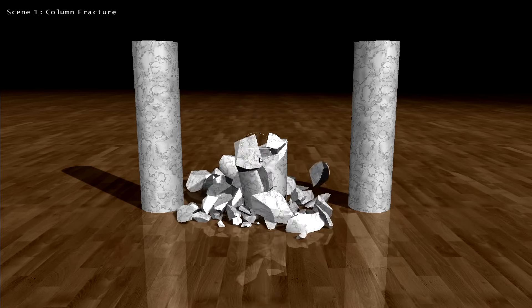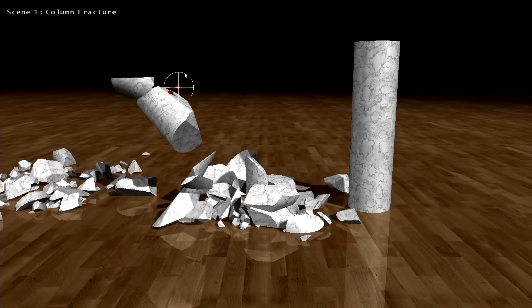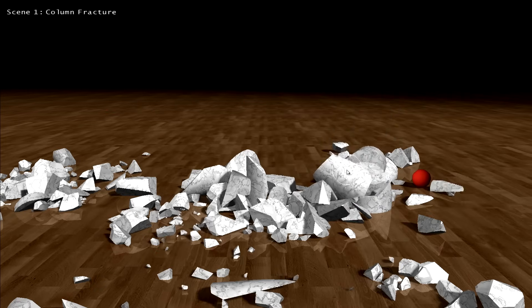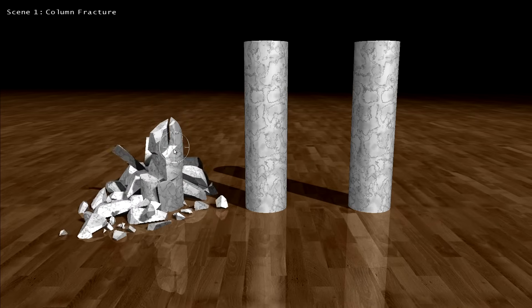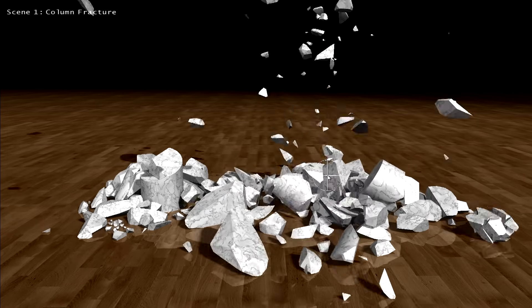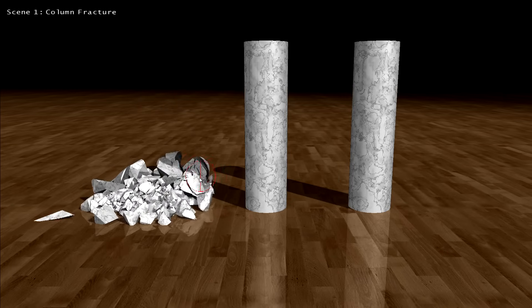We've also made some advancements in the area of physics. Previously we had our Apex destruction module, and if you wanted to have this type of destruction in a video game, the artist would pre-compute the fracture, and then once you're in the video game, if you shot the pillar, it would fracture in a specific way. What we're looking at here is dynamic fracture — nothing is pre-computed, it all happens in real time. Whenever you shoot this pillar, it will never break the same way, ever.